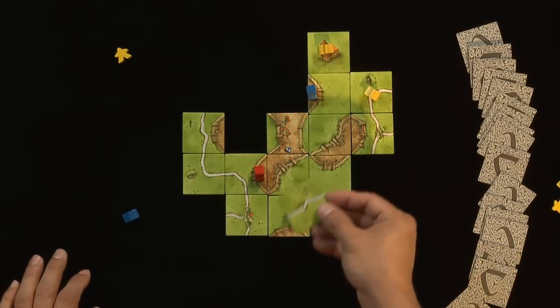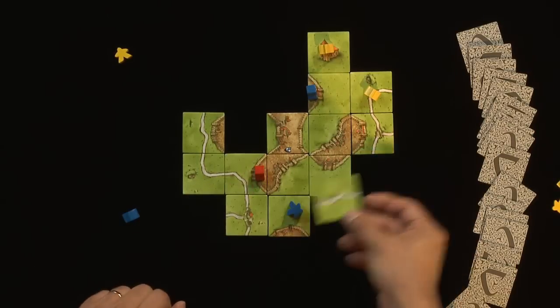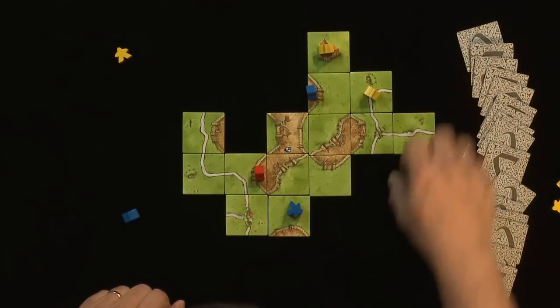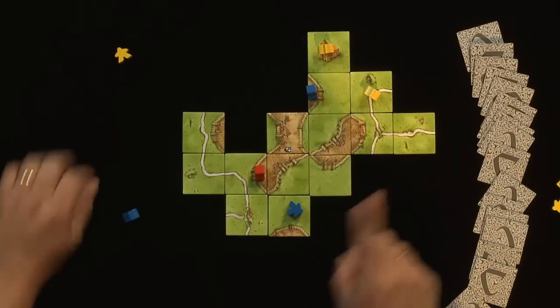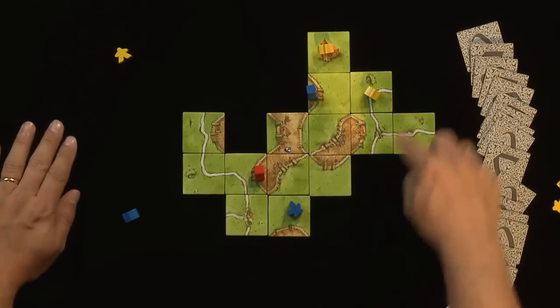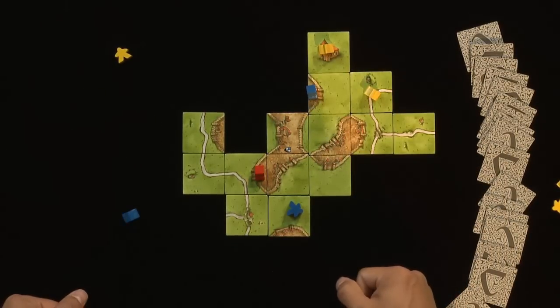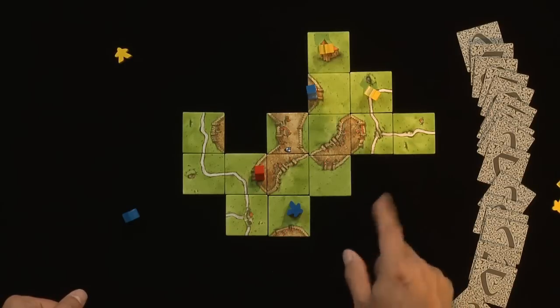Red draws a tile that doesn't really help his situation in the city, so he puts it down somewhere valid. That's step one. Step two: if he has a follower he can place it in some valid location, but he has no followers, so he can't do step two. Step three: if there's any scoring to be done, you score it now. That's the end of Red's turn.